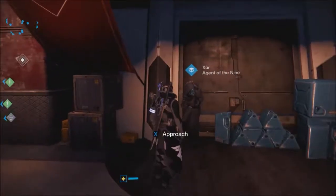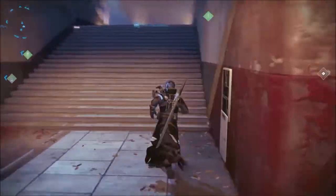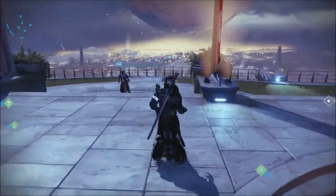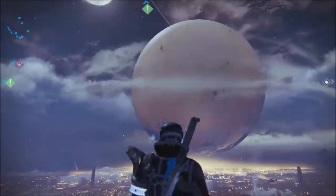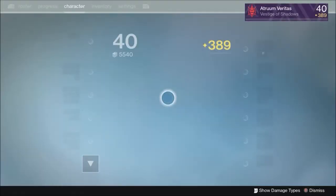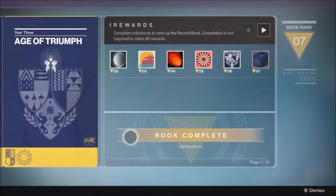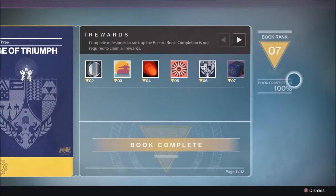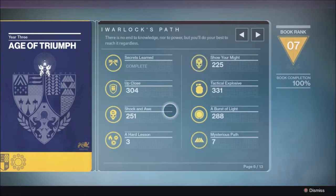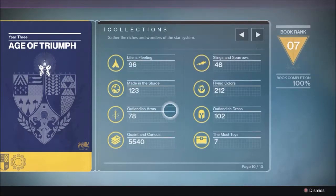For Xur, I recommend picking up anything you don't already have. The stat rolls this week look pretty good — they all look pretty decent, not terrible. The only potentially weak thing this week is the weapon. He also has the bundles for sale if you want those. Age of Triumph is fun — my record book is already 100% done. Xur is down by the Crucible Quartermaster and will be there until Sunday morning, so go get your stuff if you need it.